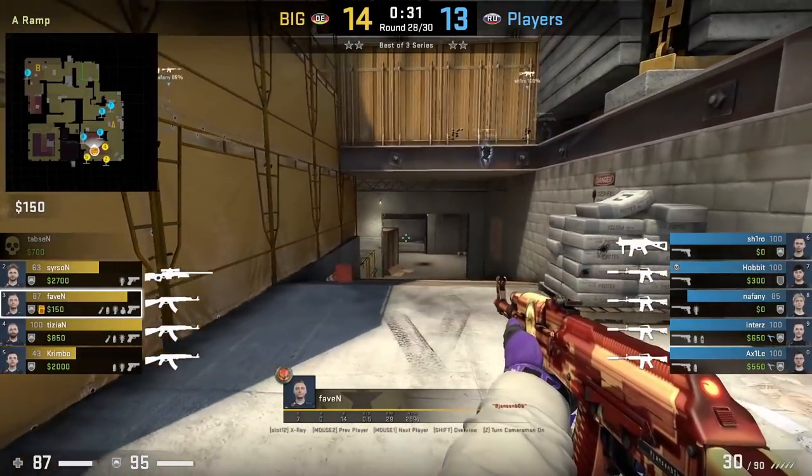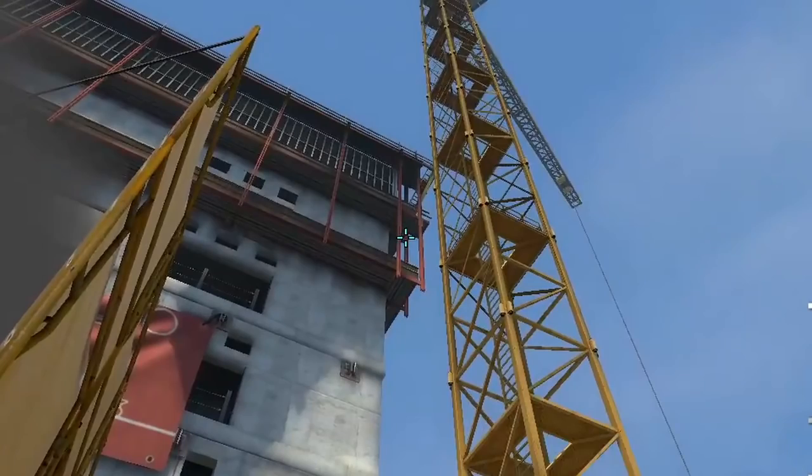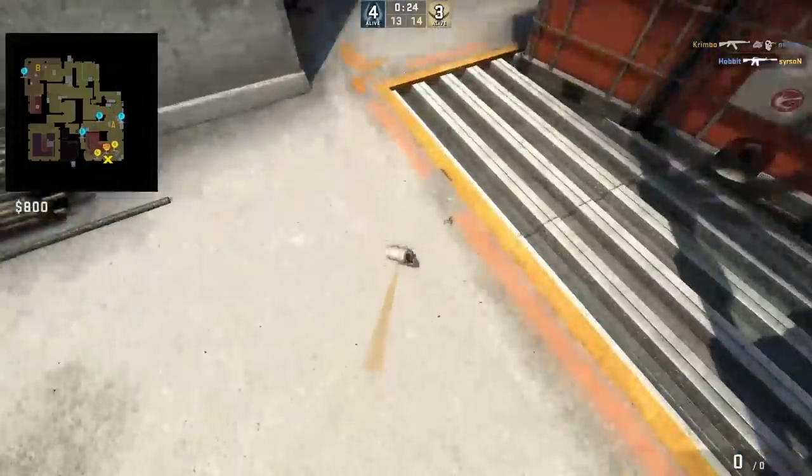Fobin smokes left A site by standing in front of the corner sandbag at ramp. He aims here at this beam, then walks two steps forward and jump underhand throws.